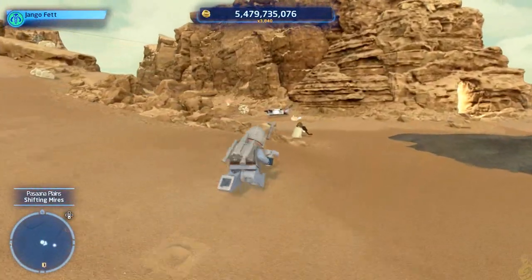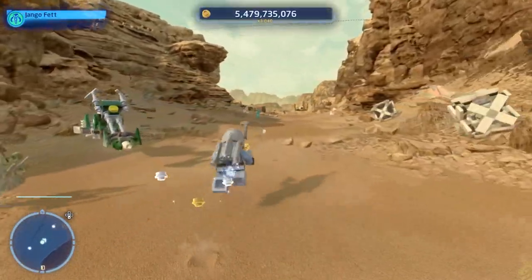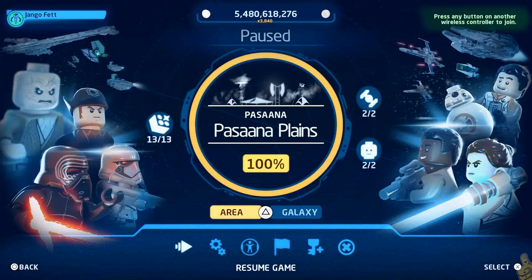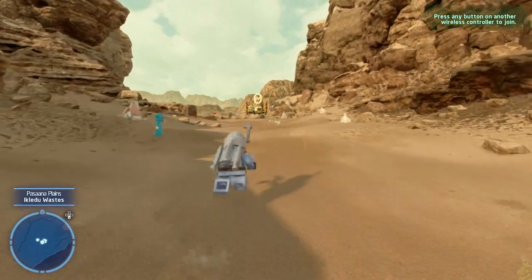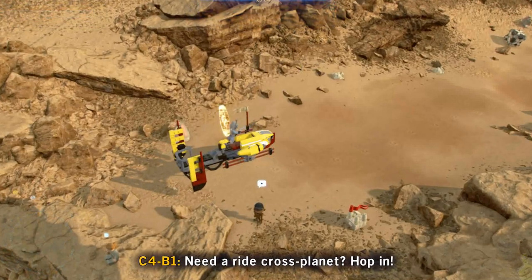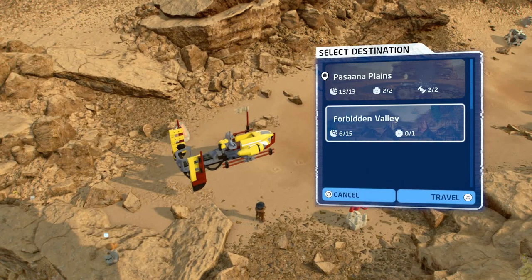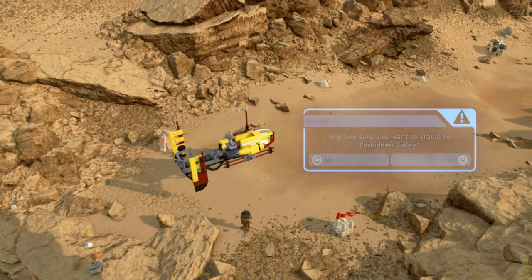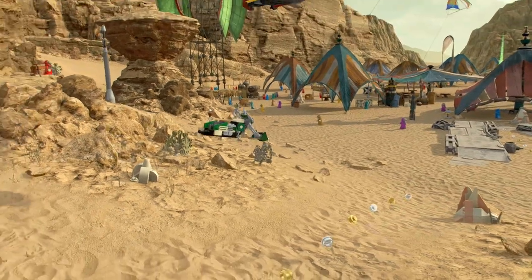We're going to hold off on purchasing any characters for now — I recommend you do the same. Quick look at total Pasaana Plains: done. We've got nine more kyber bricks and one character token back in Forbidden Valley, so back we go.